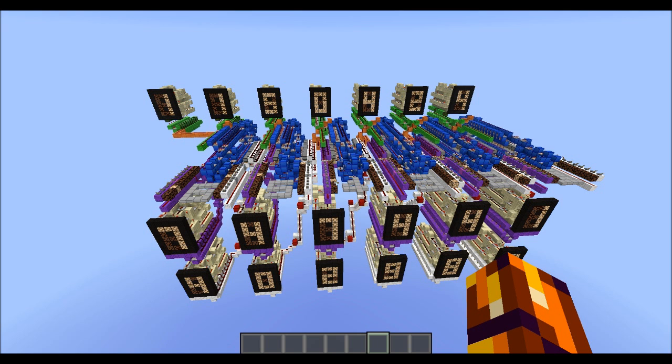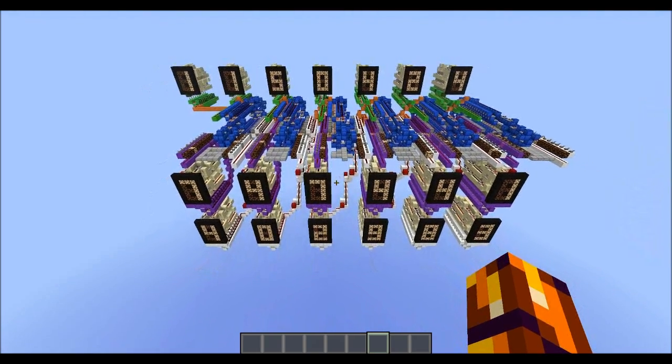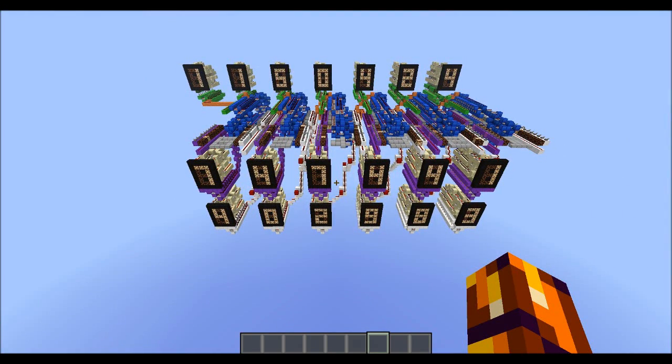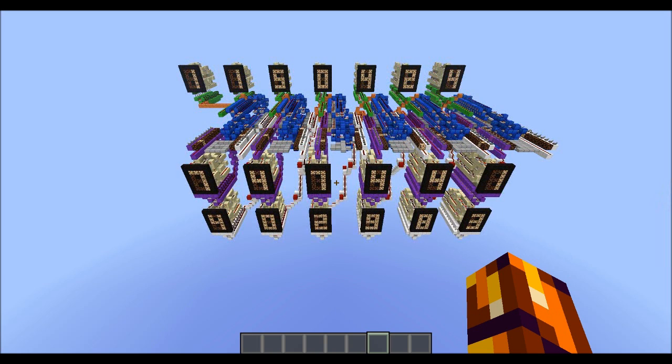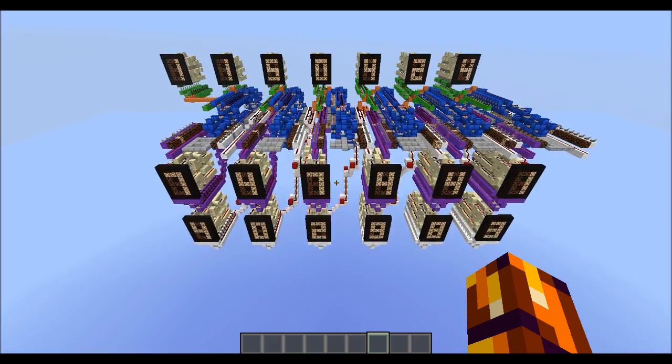Hey guys, CubeHampster here with a new video. I am in the latest snapshot, 13W2B, and I've been having a lot of fun with the new comparators. I made something very interesting. Most of you have already figured out that you can subtract analog signals with comparators, making a subtractor. But I was wondering if it was actually possible to use the comparator to make a decimal adder — a machine that would add analog signals and turn them into numbers. And it turns out that you can, so that's what you see here.